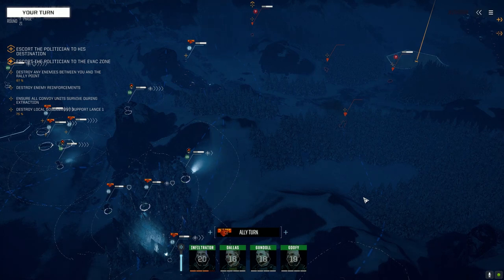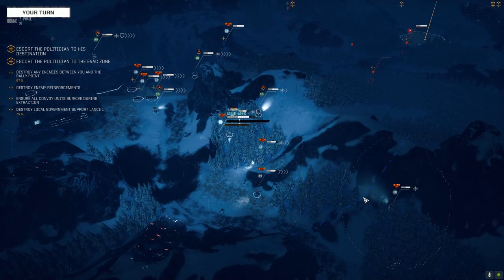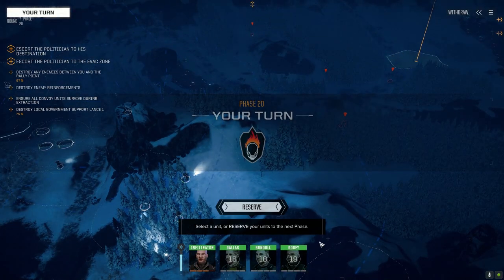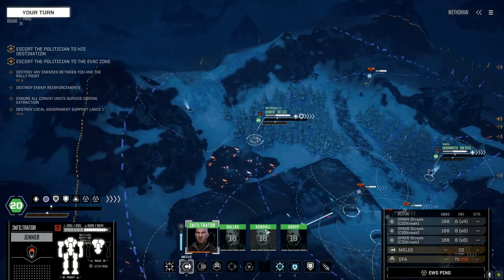I think we're going to sell some of the cores we have — we don't need to keep all of them. Whatever scrap we've got, we'll try to get enough to get control over that extra lancemate. I think it was like 500,000 or something that we needed.